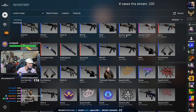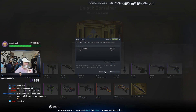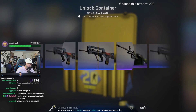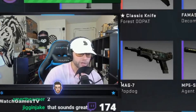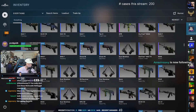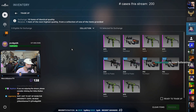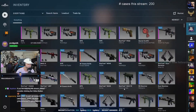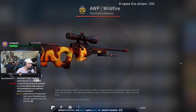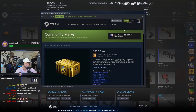Rojulio sent me some cases — maybe we'll get a knife in these. If not, we're going to do trade-ups and go from there. Can we get another knife? I feel like Rojulio's cases suck. That's it — we finished all our cases. Let's just do some trade-ups. Oh okay — Wildfire! Best case scenario right there. Not a bad day.